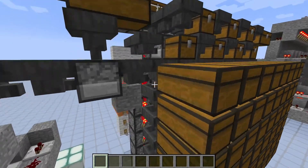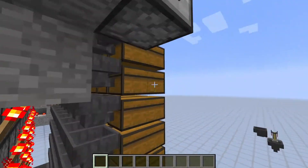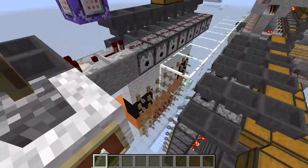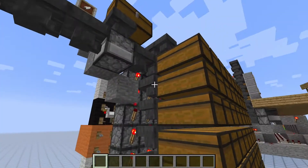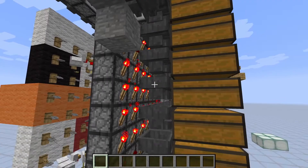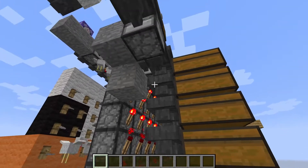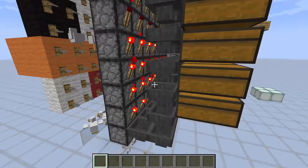The way those storage systems normally work is by having a bunch of hoppers pointing into the chests in front of them, which are locked by redstone. Some kind of mechanism — in this case chickens — makes sure that the torches are unlocked in the right order so that the items go into the hopper and have enough time to be transported into the chest in front of them, instead of going straight down like they would if all the hoppers were unlocked.